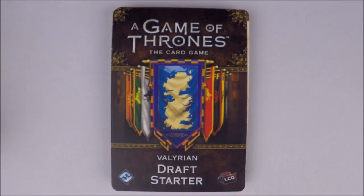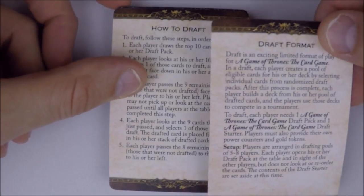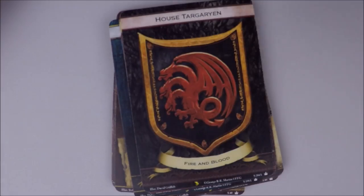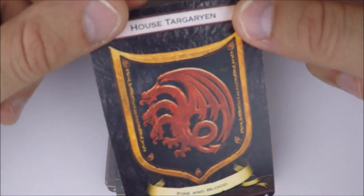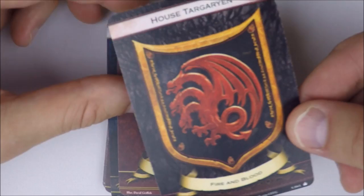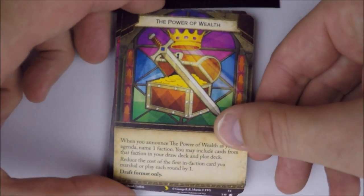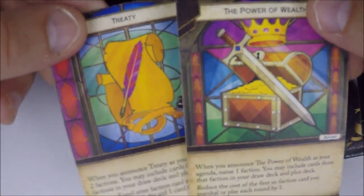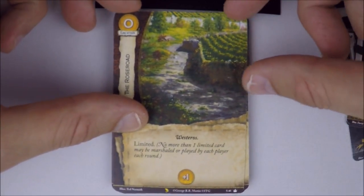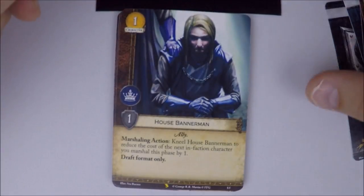The instructions we already covered are reprinted on little cards in the starter. They give you dual-sided house cards to save on printing costs, since you only play one main faction. Also included to prevent economy problems: three Rose Roads and three King's Roads. Additionally you get two draft pack-only House Bannermen — one gold, power icon, one strength, ally, non-unique — with a marshalling action: kneel House Bannermen to reduce the cost of the next in-faction character you marshal this phase by one. Draft format only.